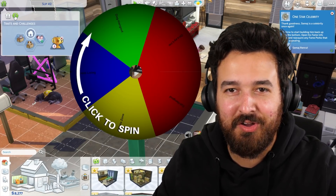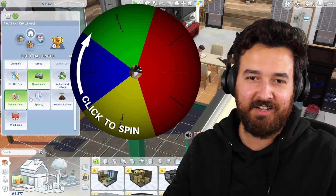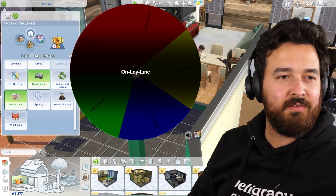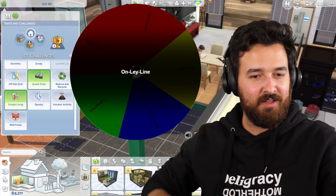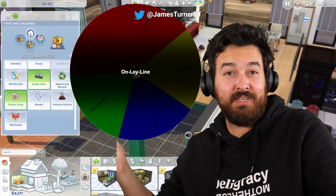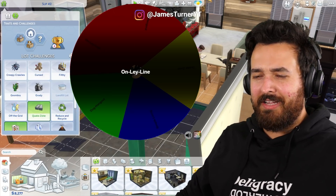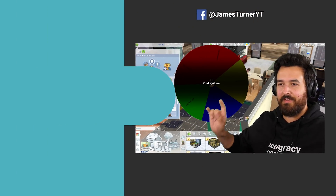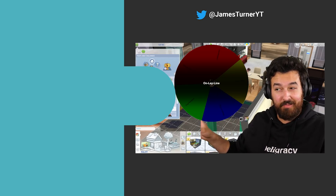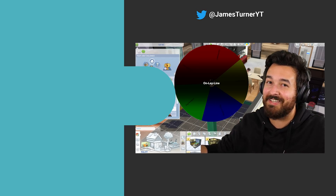That means we can finally remove another trait. I'm wondering - since I added the lot traits to the wheel - if we remove on ley line that'll start something. Can we just get rid of simple living? Spin the wheel... Simple Living! Are you kidding me? I've literally played this for two hours and we're removing on ley line - not even cat or dog hangout! I would have accepted cat or dog hangout. On ley line - really? Anyway, thanks for watching! If you have ideas for how to remove the final four traits, let me know in the comments.